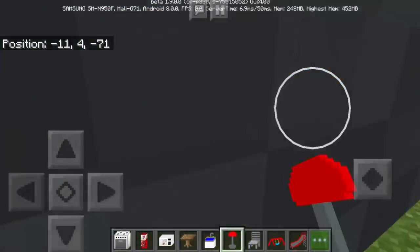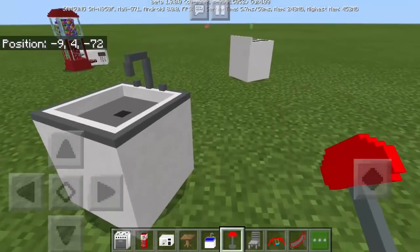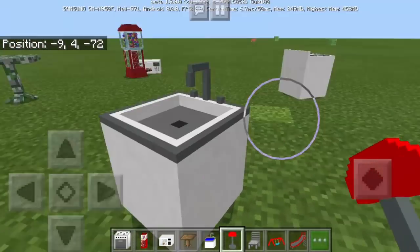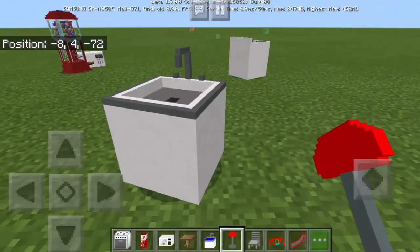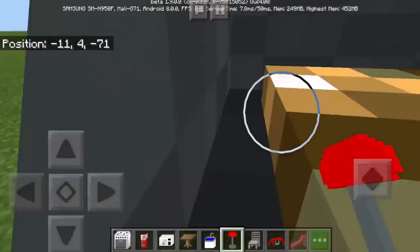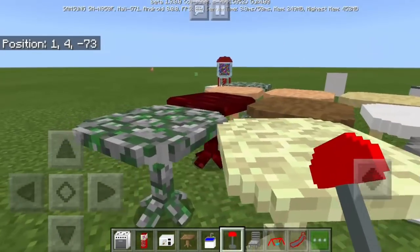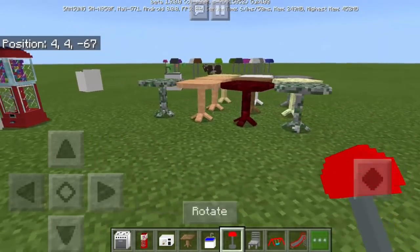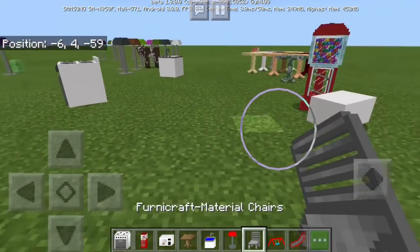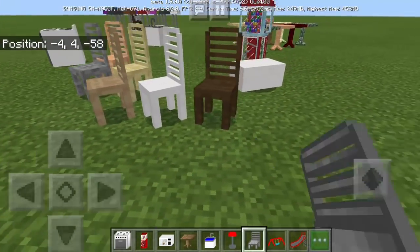You don't need to replace entities anymore. Before with add-ons, if you replaced the laundry — or washer — with a pig, there would be no more pigs in the world because you replaced that mob. But with the 1.9 update, we can actually have unlimited numbers of mobs in the world, which is so cool.